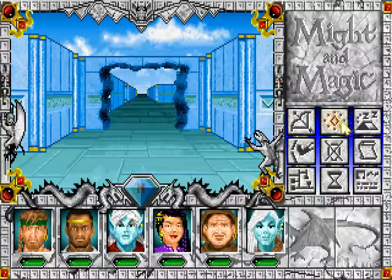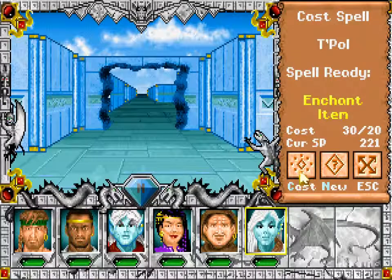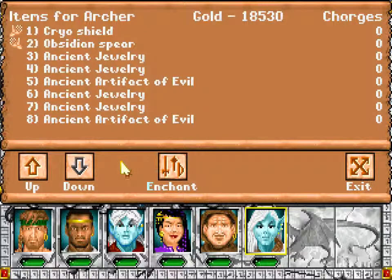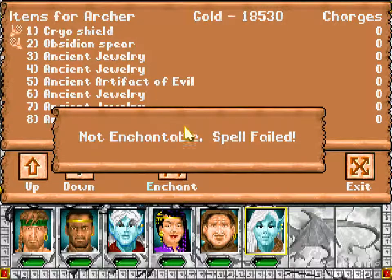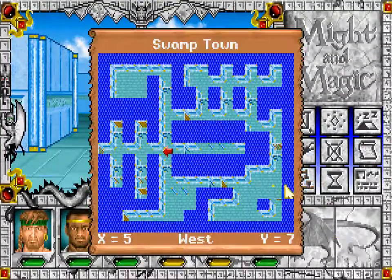Now let's see if I can cast enchant item on the ancient jewelry. I think that was his items — enchant ancient jewelry. No. Okay, well that's good to know. That means I want to go and sell those things off to clear the inventory a bit.